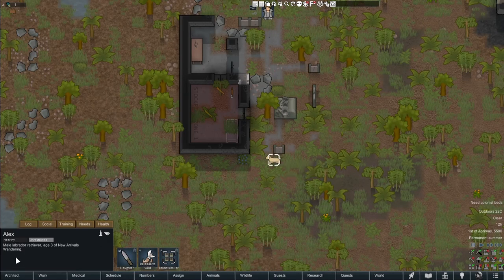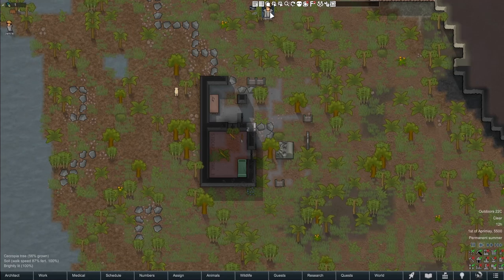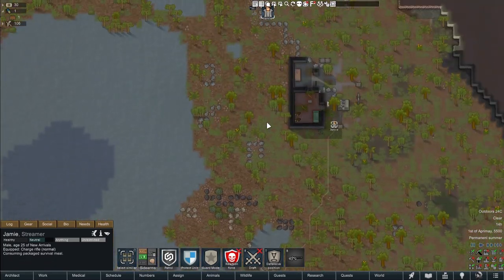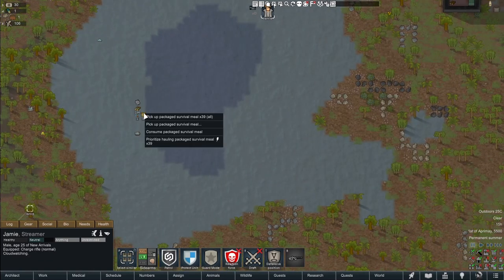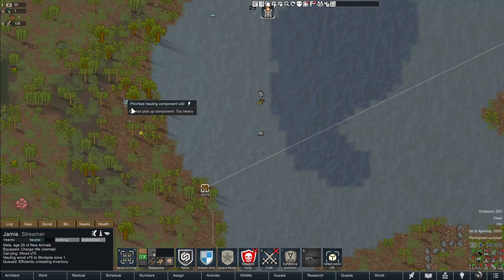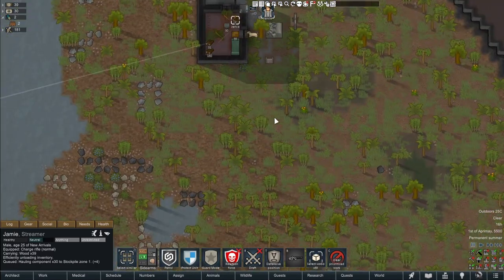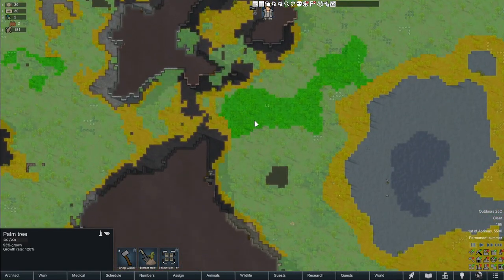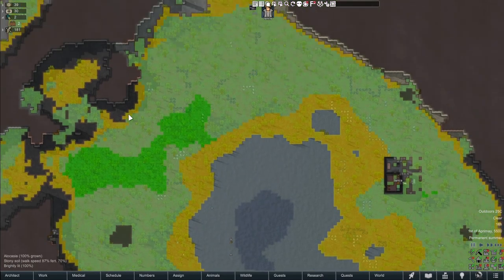Alex is over here being a good little boy — we will protect him hopefully with our life. Jamie's just plodding along hauling all the stuff off. It's mostly the medicine I wanted hauled off first. Jamie, you need to prioritize hauling, not cloud watching! Let's plan out the base — there's tons of area here for growing.